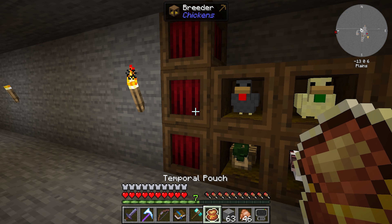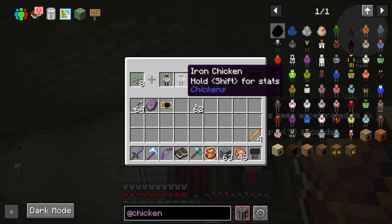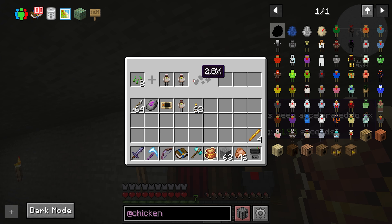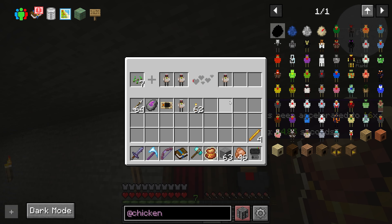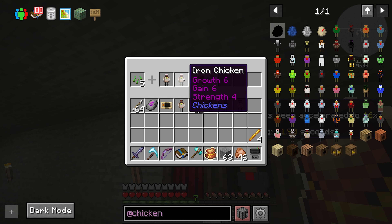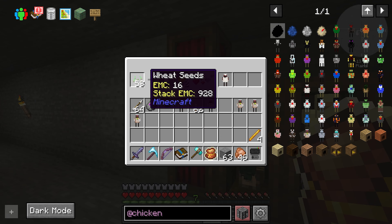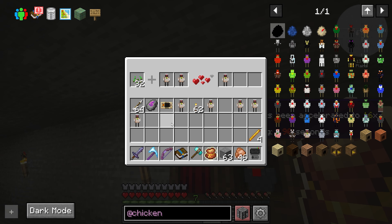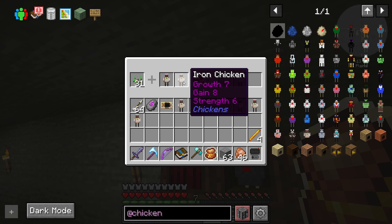What's cool is I can take this temporal pouch and speed up the time for about 30 seconds — 4x, 8x, 16x. You can see how much faster that's going now. And that's how we can get better chickens faster when we're trying to breed up.